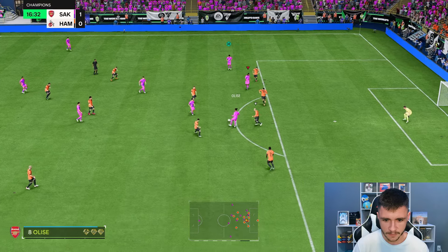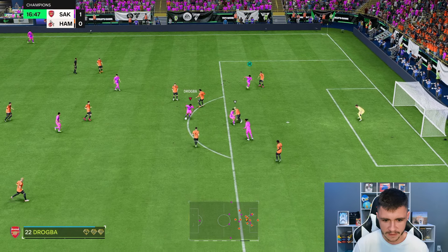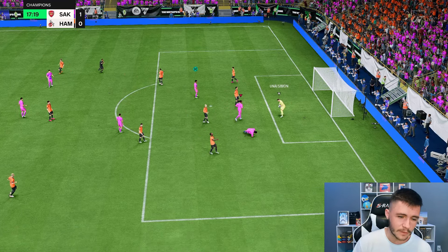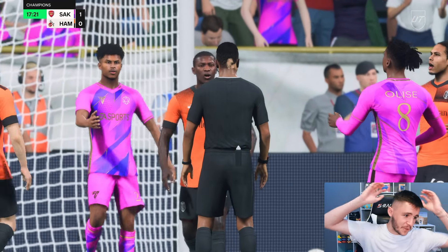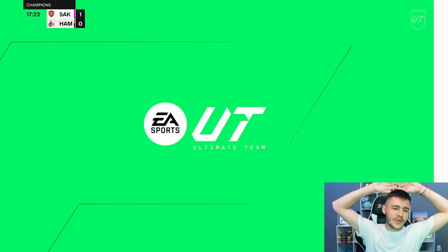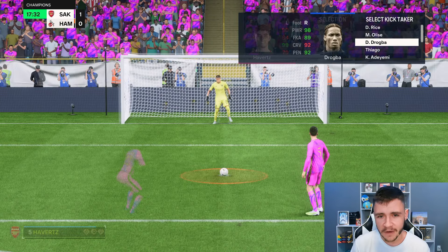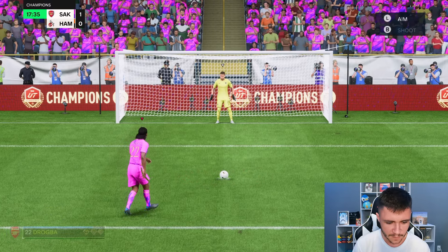Nice — quick passing. Drogba — good attacking positioning. Couple of step overs, ball roll, left-stick dribbling, onto his right foot. There's no way that's a penalty, man. That is no way a penalty. As you guys saw right there, he is also a very jammy player — he gets a lot of things to go his way. We're going to go ahead and give him the pen — we'll go top left.